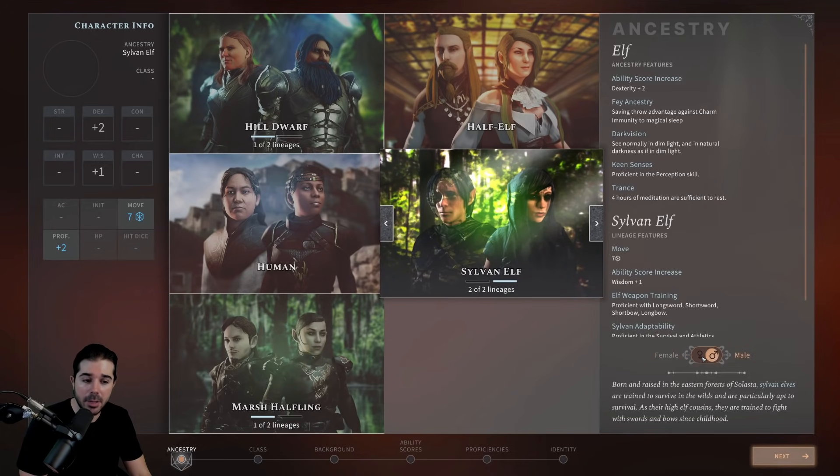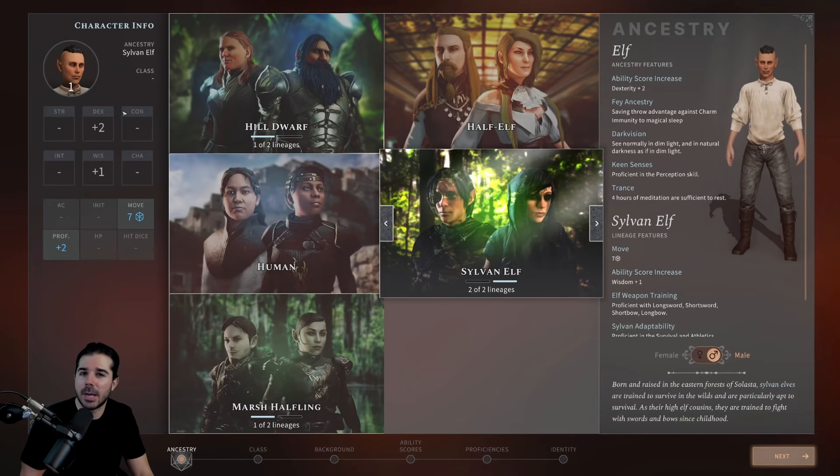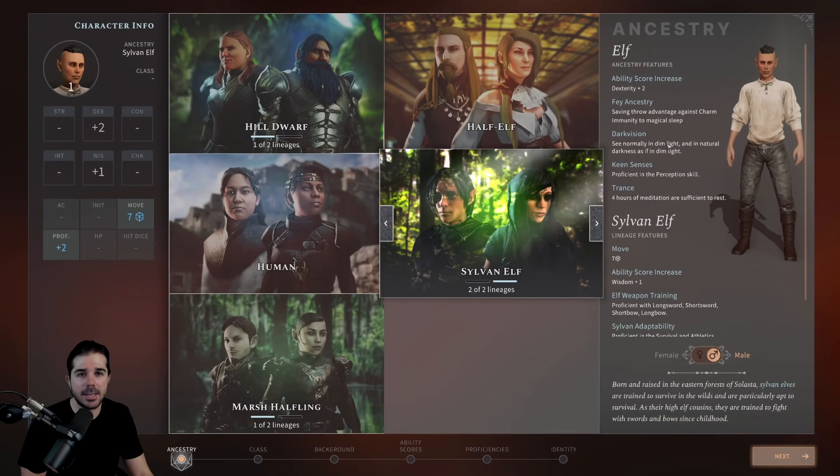You'll also notice in the bottom right that you can choose between male and female — make sure you choose what you want there. On the left side of the screen, you have a summary of the bonuses you're getting. Since we're on the Sylvan Elf, you can see the plus two to Dexterity and plus one to Wisdom, which matches exactly what the ancestry features describe.